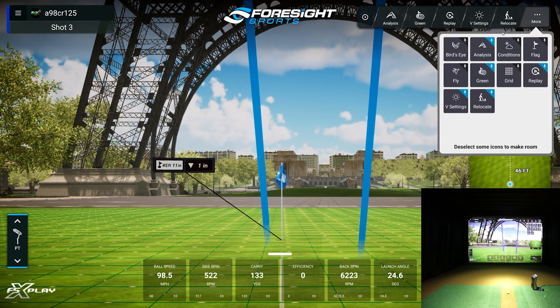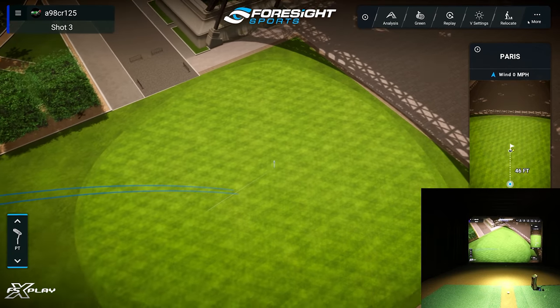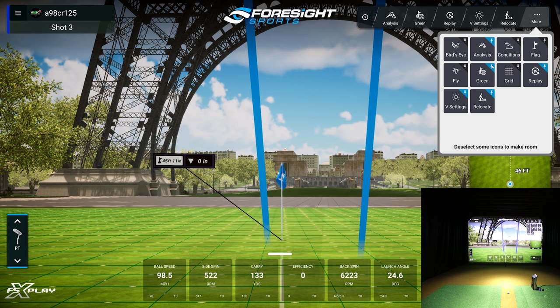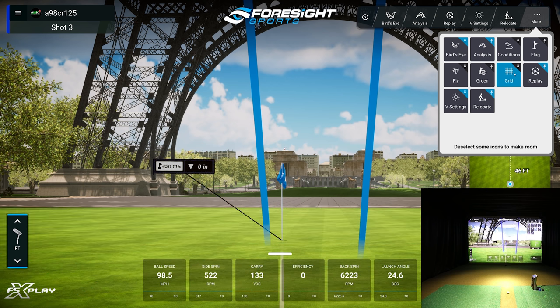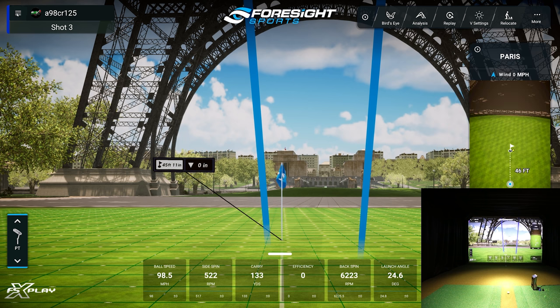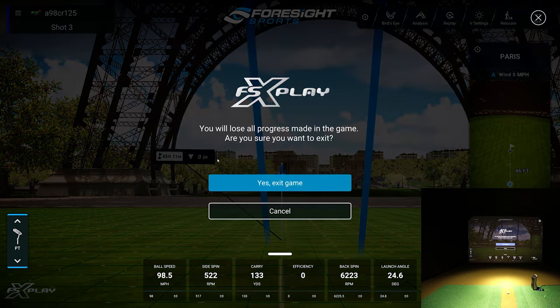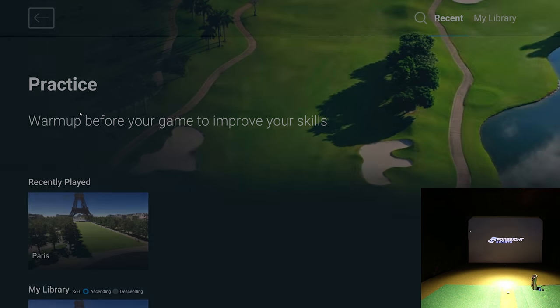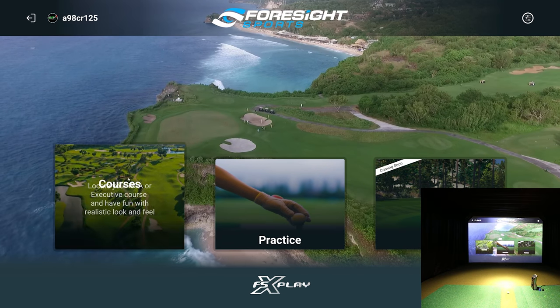In the menu you can pin features you use often. For example, I can click bird's eye view and pin it, and unpin green view. That's how you manage pins — things like toggling the grid off a green. Now that we've shown you the practice facility, it's time to go play some golf. I'll exit and go to courses.